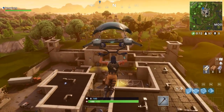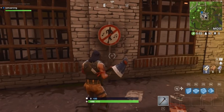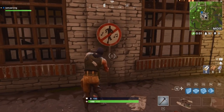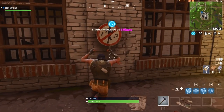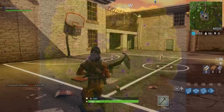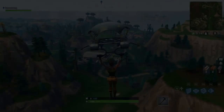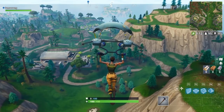Coming in at number three, we have the 'Do Not Dance' signs. There are 13 of these spread all over the Fortnite map. All you have to do is go in front of them, dance, and once you get all 13 you complete a challenge that gives you some XP and other good rewards.